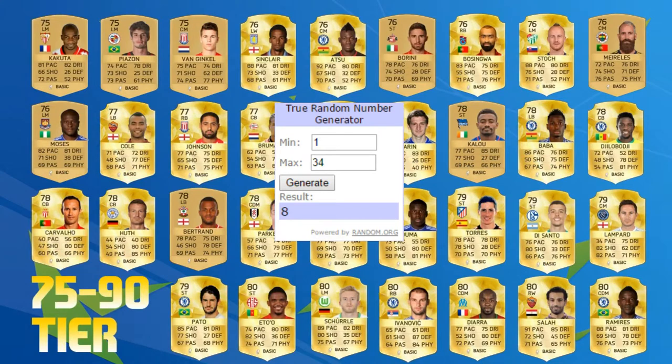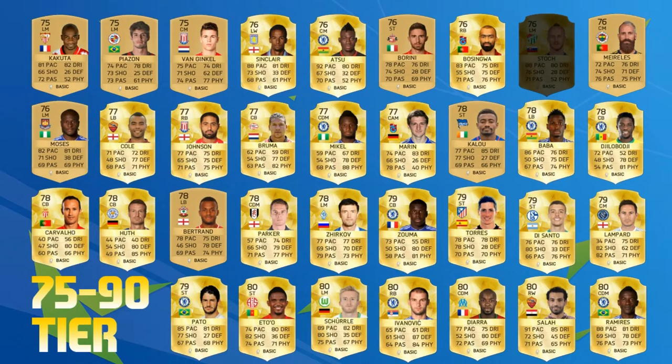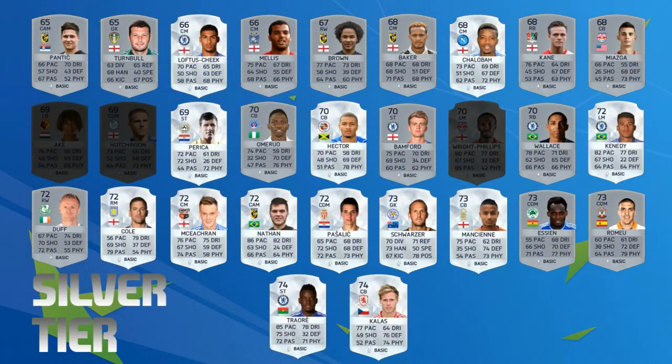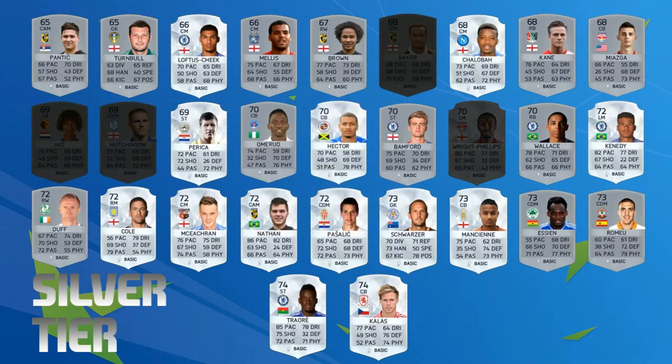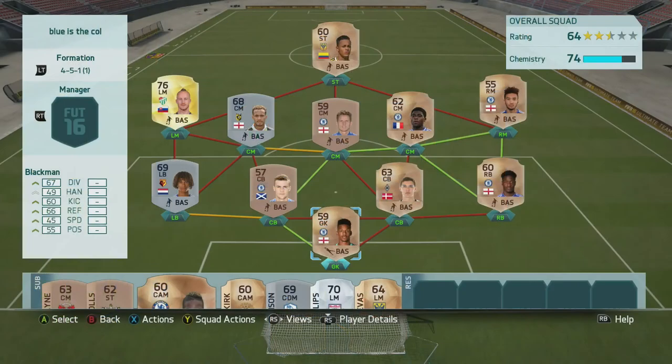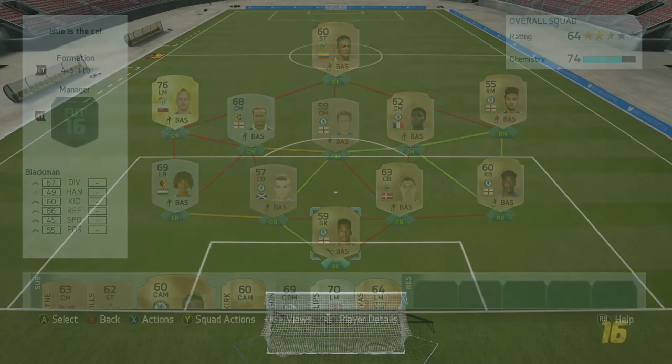We go ahead and spend some of those points. First we pick up a gold player — random number eight was generated — which is Miroslav Stock, who goes straight into the team. We then spend another three points on a silver player; random number six on random.org gives us Lewis Baker, a central midfielder who currently plays at Vitesse. Both players need to make their debut in the next game.